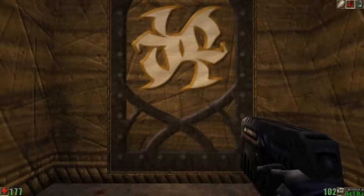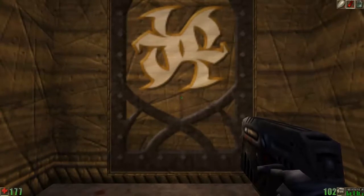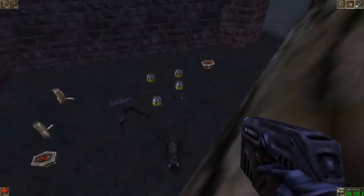Hello everyone and welcome to Let's Play Unreal. On this episode we're going to go forward and play the Gateway to Napoli. Before we begin though, there's a secret that I forgot in the last level, so I'm showing that to you now.